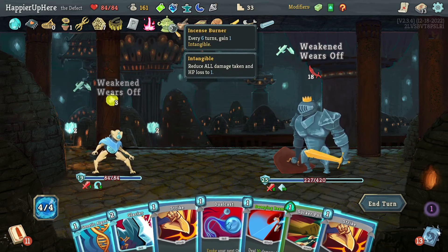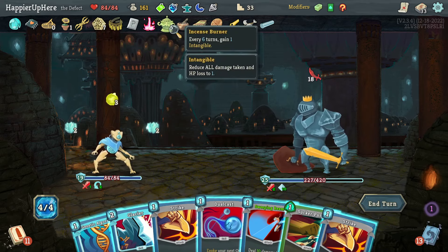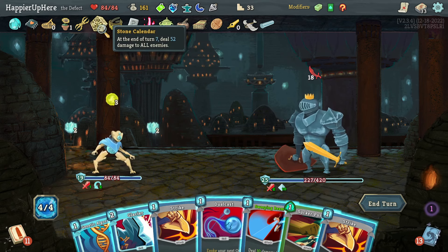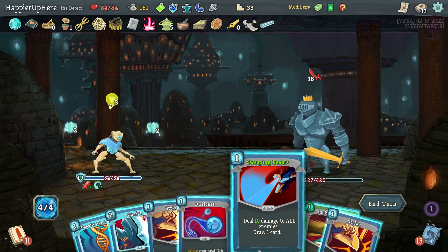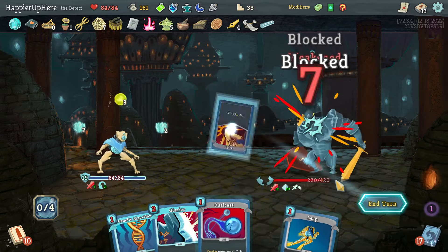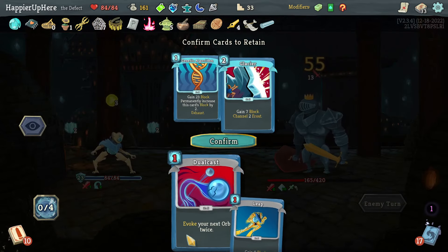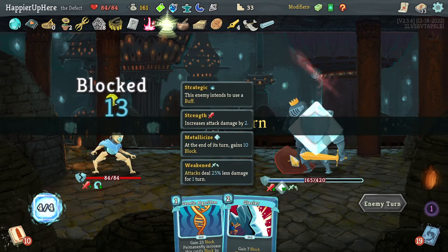I'll be Intangible next turn for no particularly good reason, so maybe I should wait — but then Stone Calendar will trigger the transformation. I'm fully defended, so let's deal as much damage as I can: Sucker Punch, Strike, Strike. I think there is a way to trigger the Incense Meter so I'm Intangible in the turn of the big attack, but I'm Intangible the turn after the big attack instead.